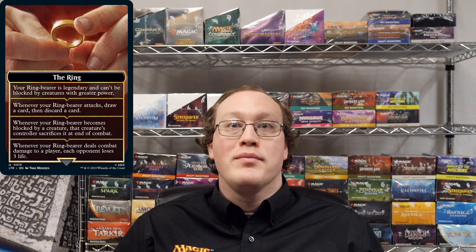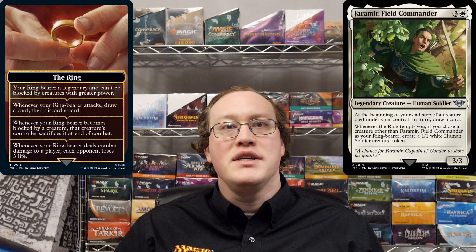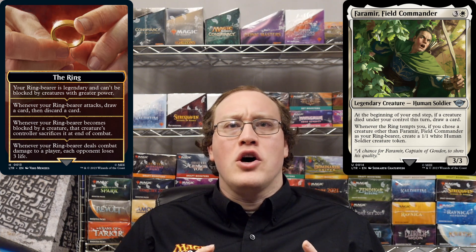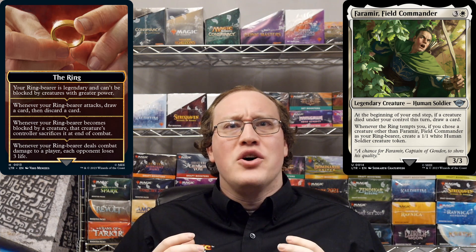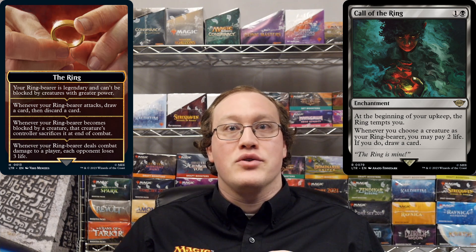What you cannot do is fail to choose a creature. If the ring tempts you, you have to choose a creature to be your ring bearer, even if you don't want to. Maybe you don't control any creatures, in which case it will not be possible for you to designate a creature as your ring bearer. In that case, you still do get the next ability unlocked on your ring emblem and the game still counts that as being tempted by the ring, so any abilities with that trigger condition will still trigger. However, triggered abilities that trigger when you choose a creature as your ring bearer will not trigger, because it was not possible for you to choose a creature as your ring bearer.